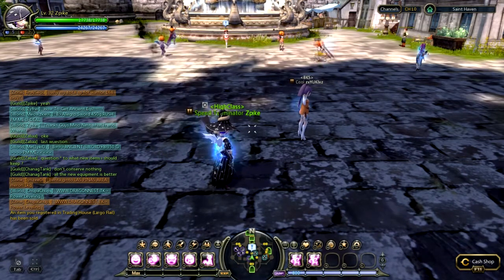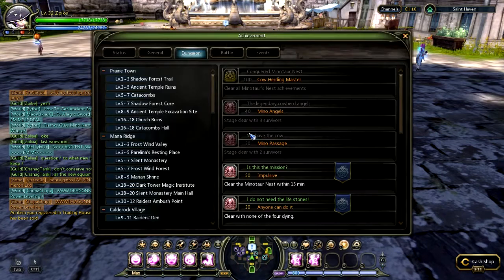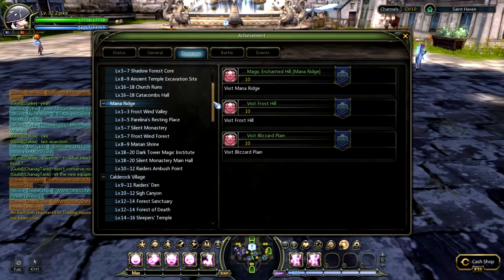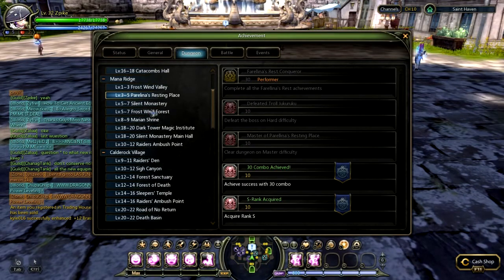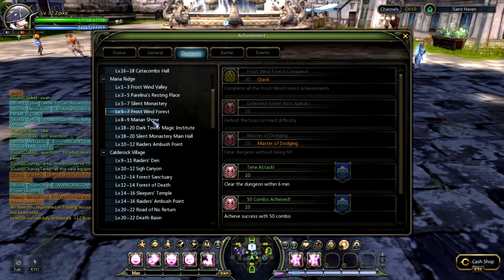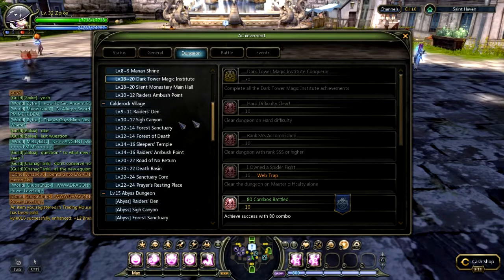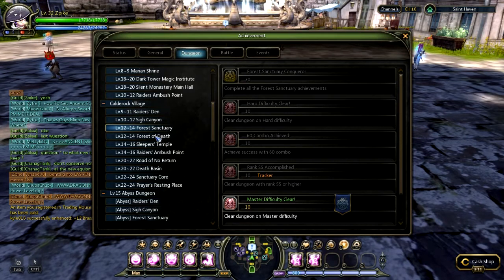To figure out what dungeons to do, press L on your keyboard and go to Dungeons. Here you can see all the dungeons in the game, where they are located, and what level range they are for. So if you're level 12 and need somewhere to farm, I would suggest Forest Sanctuary — it's a really good dungeon compared to Forest of Death, for example.